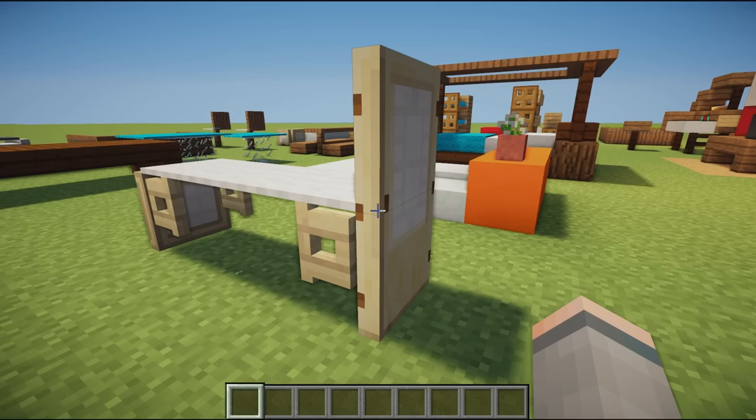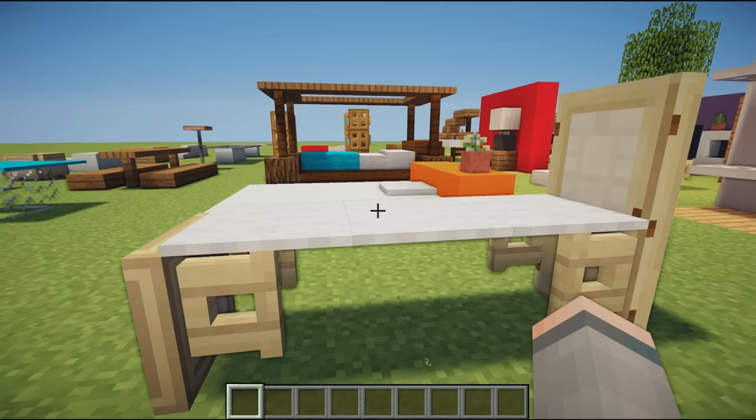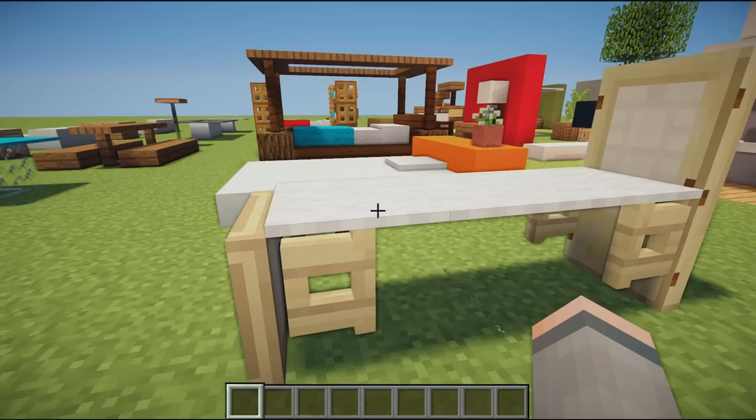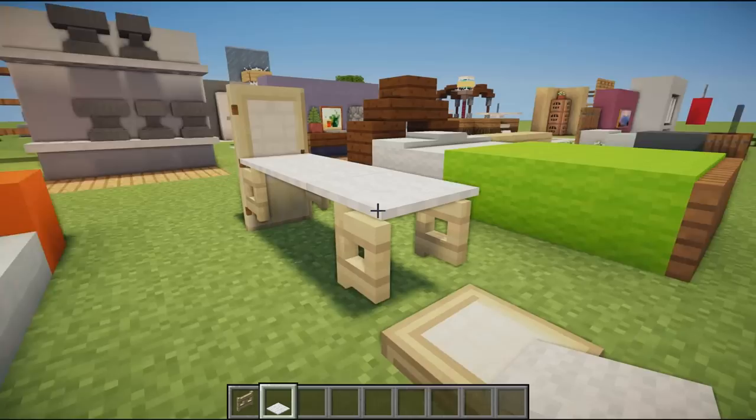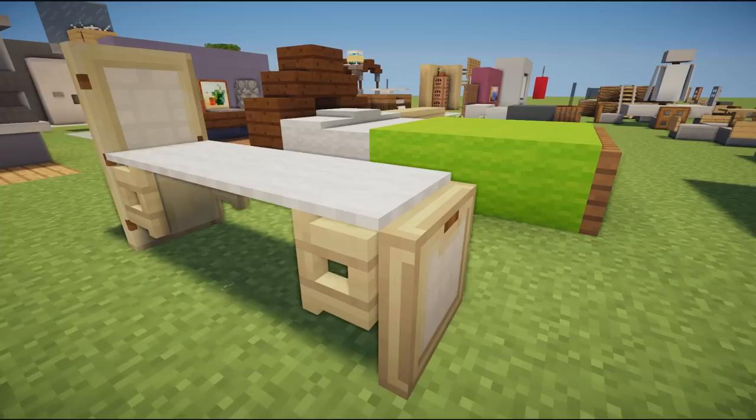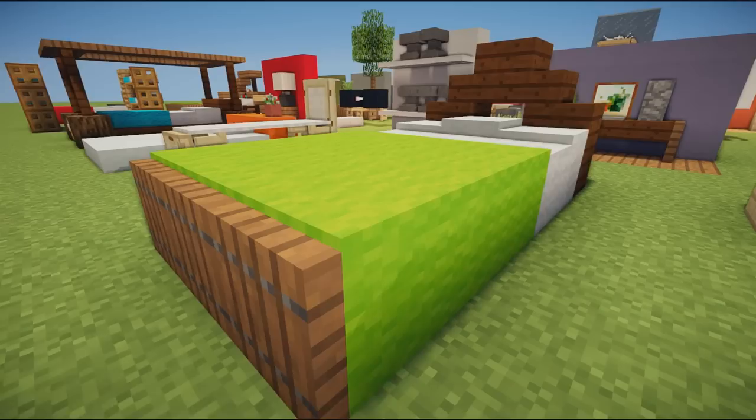We then have a pretty unique design using birch wood fences, some trap doors, carpet going along the top, and a door on the back. This could be a hospital bed, a beauty salon bed, or a dentist chair — for when you're laying down with work to be done. The birch fence gates are placed with carpet on top, trap doors around, a door on the back, and it fits into some pretty small spaces.